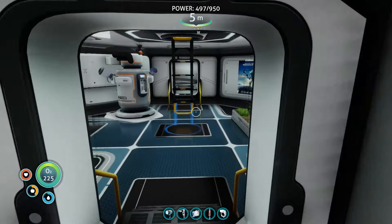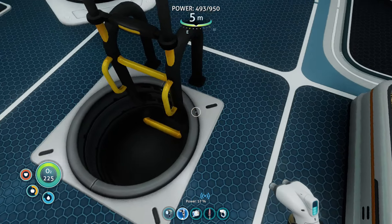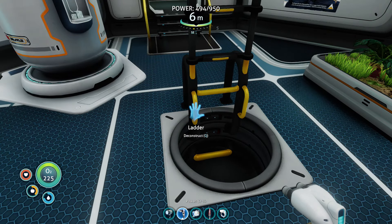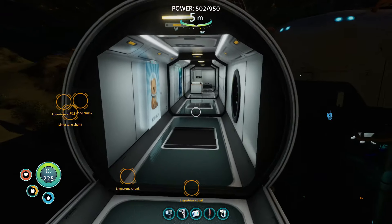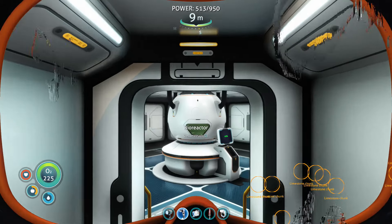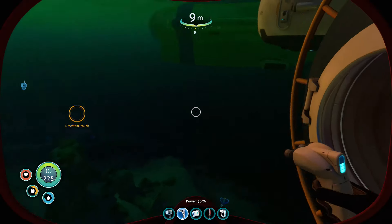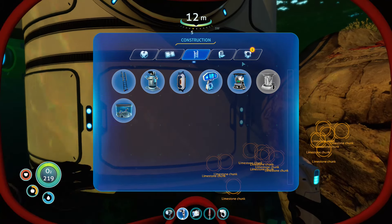We almost had a nasty accident where we almost climbed down into the bioreactor and churned ourselves up. We need to put a hatch on the outside — that could have gone horribly wrong. So let's put a hatch here.